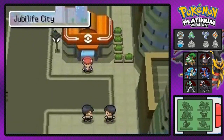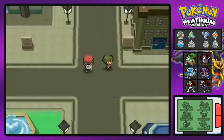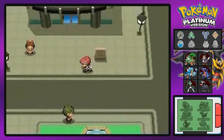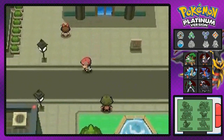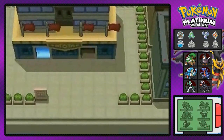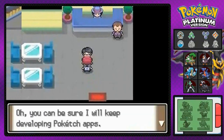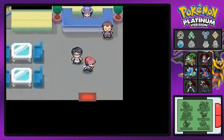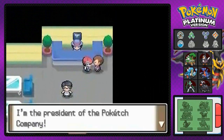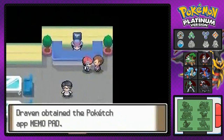What's up guys, it's me your host Draven, and welcome to another episode of our Pokemon Platinum walkthrough. We're gonna start our adventure right here just getting some apps for our Poketch — our Poketch app — since we won a few gym battles and all that stuff, we're gonna be rewarded with a few Poketch apps.